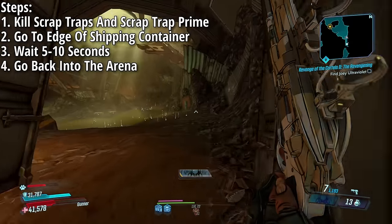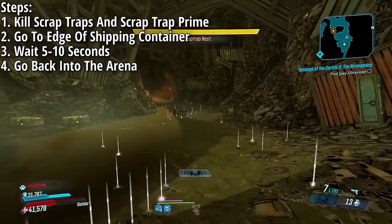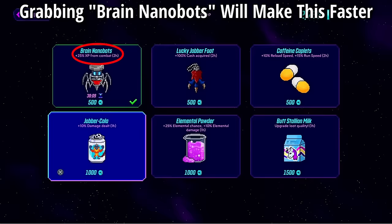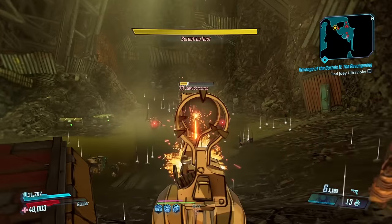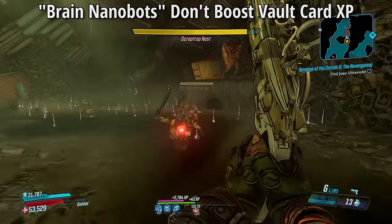Then go back into the arena and they should respawn. Note: grabbing the Brain Nanobots from the Borderlands Science minigame for about 500 credits will speed this up, but it only boosts Guardian Rank XP and character XP — not Vault Card XP.